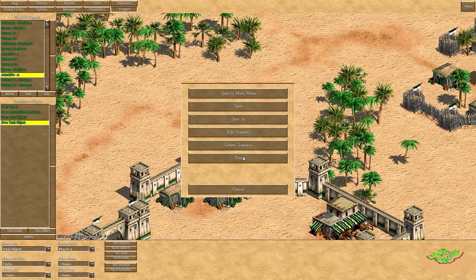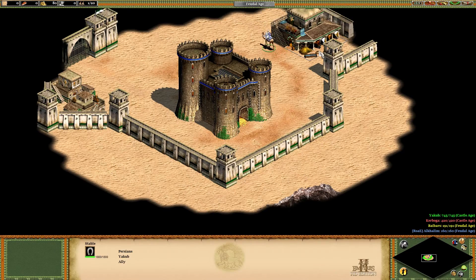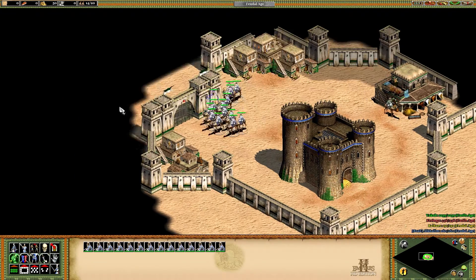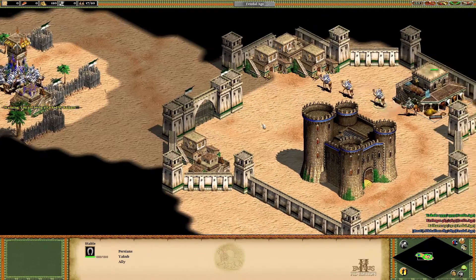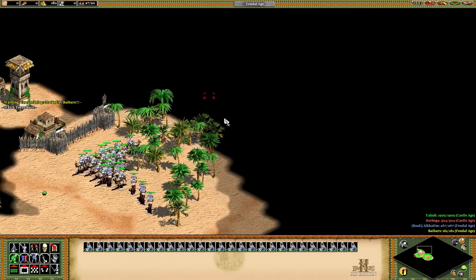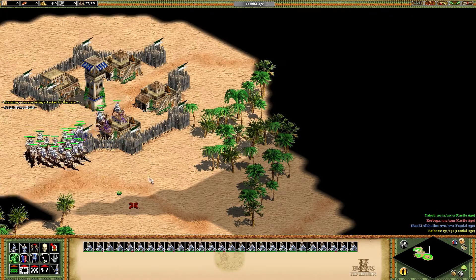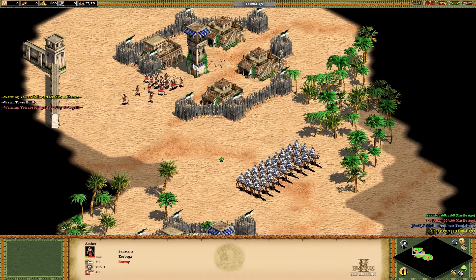Let's see how it works in the scenario testing — I'll speed it up. I'll send my first unit to capture a tower, produce a few more, and capture another tower as well. Once I take this tower, some of the AI forces start attacking.